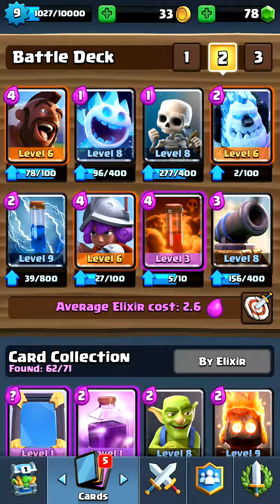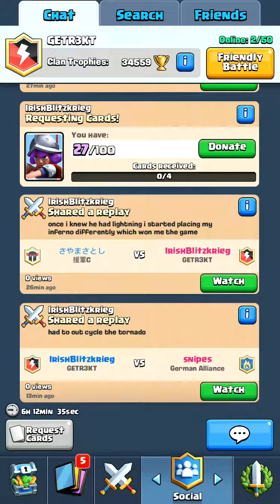I think I was level six or seven in frozen peak and jungle arena, facing level seven and eight rares and level nine through eleven commons. My towers weren't doing a lot of damage and my cards were under-leveled so I was taking so much damage. This is the deck I'm rocking on this account right now and it's a solid deck.